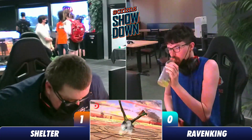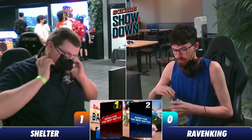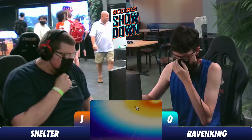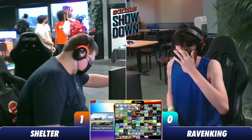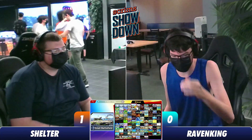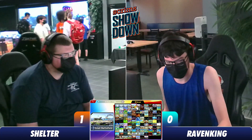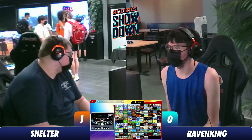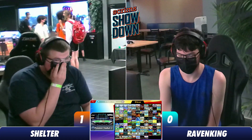A really commanding start coming out from Shelter. It sets up a situation where Raven King now has to make a decision, and Bayonetta can definitely punish the landing really hard. Very good job by Shelter reversing that situation. Raven King tried to go for something really risky, threw his cards on the table, came up with the wrong hand. Now it's going to be Raven King's turn to pick where he wants to go. They're going to go to PS2.